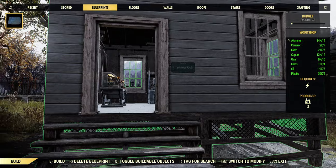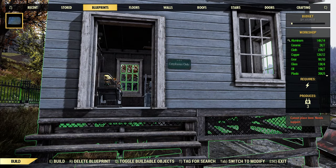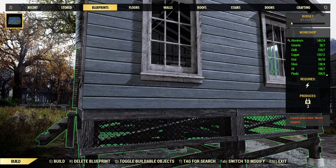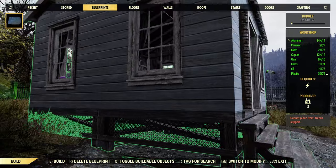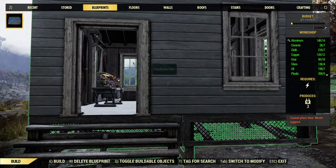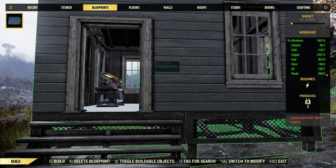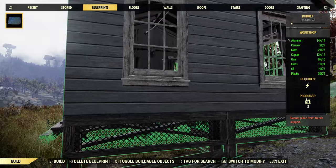No matter how I place it, it says 'cannot place item, needs support.' So now this weekly challenge I have to do — to build a certain amount of items — I can't achieve using any of my blueprints because of this wonderful bug: cannot place item, needs support.